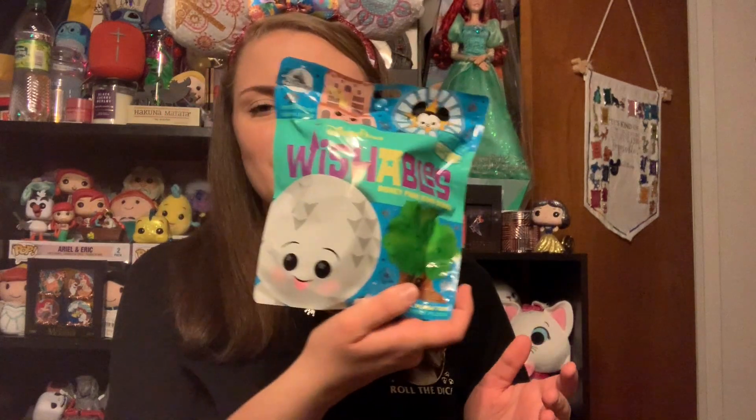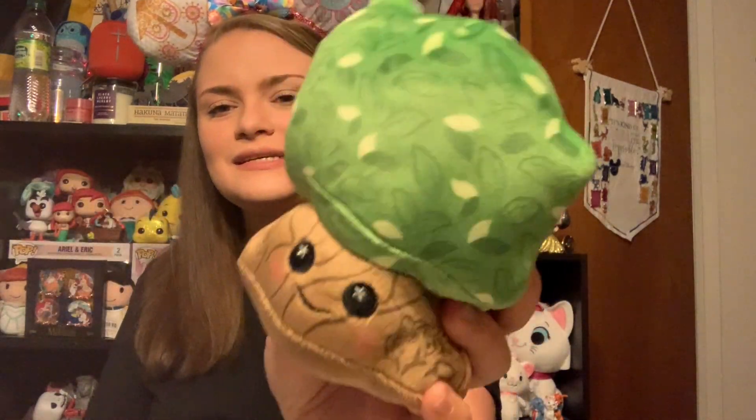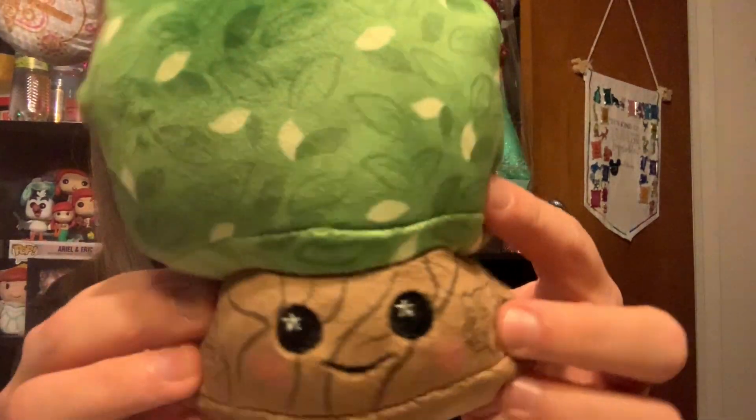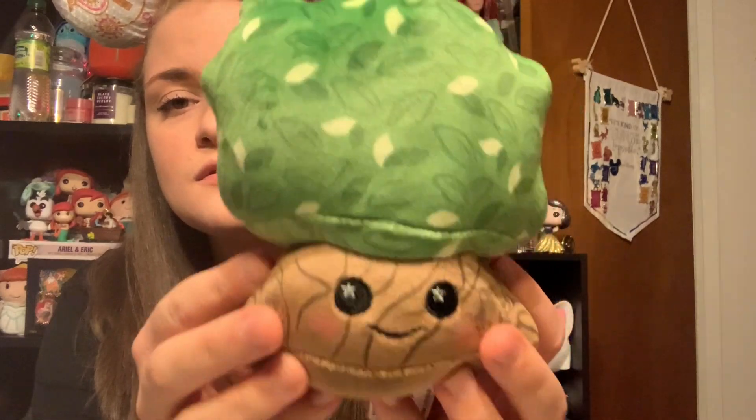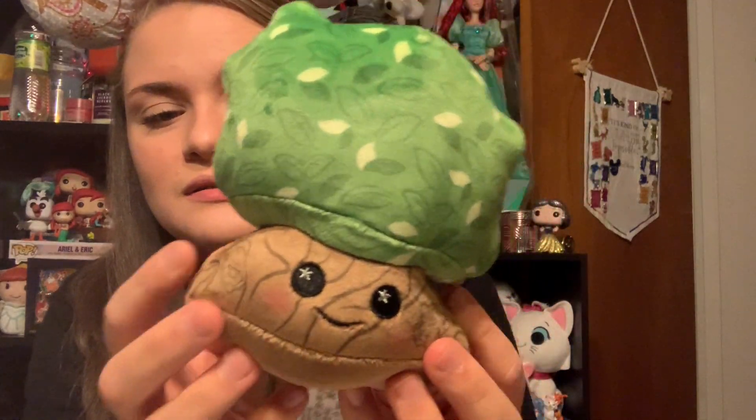Let's jump right into the unbagging with our first bag here. I'll kind of feel around and see if I can tell what one I think it is — I feel like this one's the Tree of Life, so let's see. I can see green reflected in the bag, and it is! It is the Tree of Life for Animal Kingdom. Look at how cute it is with its little rosy cheeks and little stars in its eyes and its little happy face.